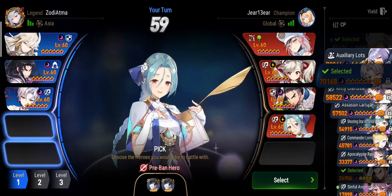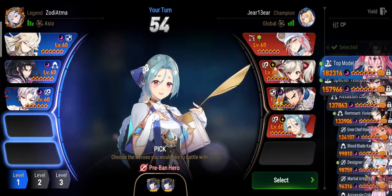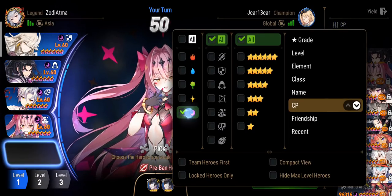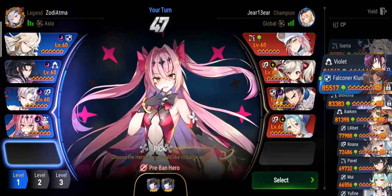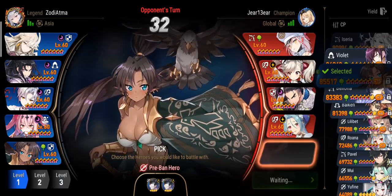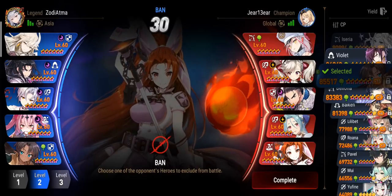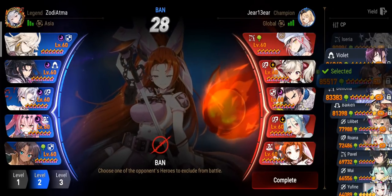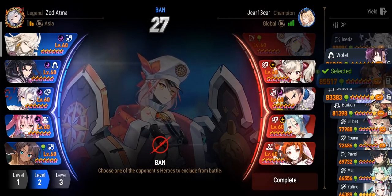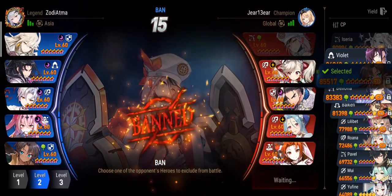Okay, ban target right now is the Landy. TM Luca is really good here, and she's really good into Maid because of her extinction. I'll go for Falconer Cleary or Bazaar — actually I'll go Falconer. Landy's on Guiding Light, right? I think I ban the Landy here. This could be a long game. Yeah, because she has Guiding Light.